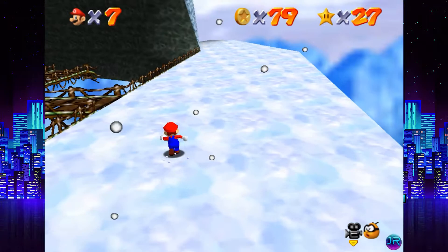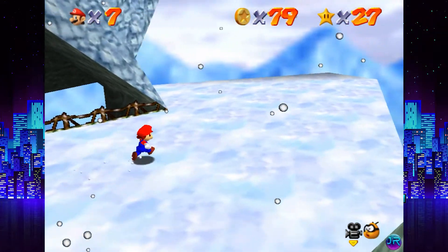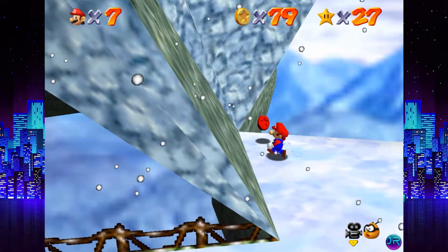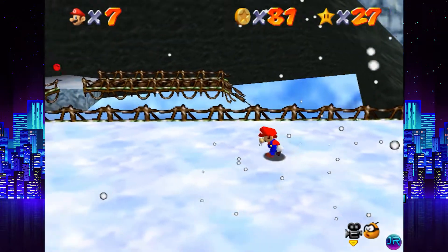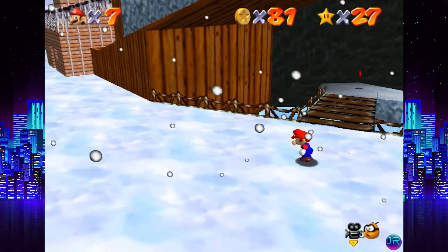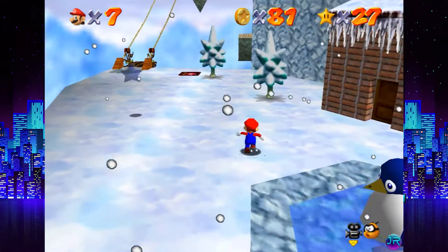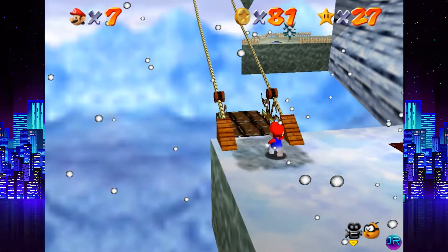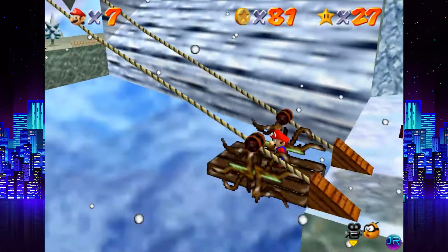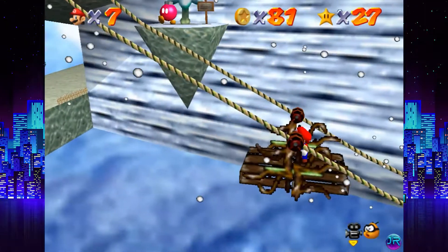Alright, over here there's another red coin — we'll get that one in a sec. Because there's a red coin easily missed right here. Also be careful because you can easily slide off. We're gonna go past this red coin really quick, because there is another thing we should probably tend to — you see there's a Bob-omb cannon right there, and there's also one over there.